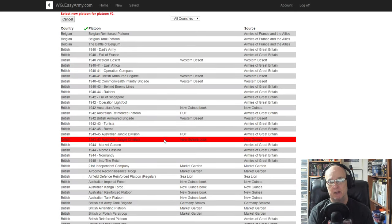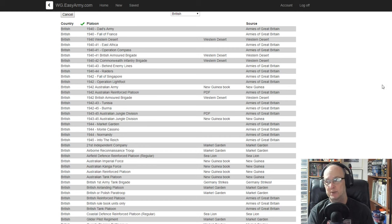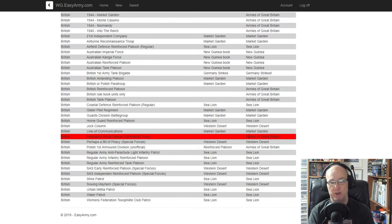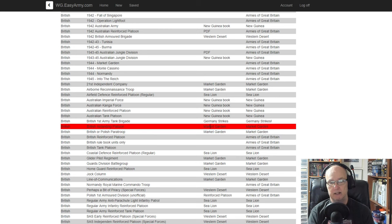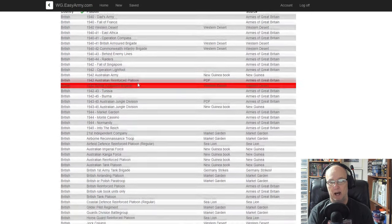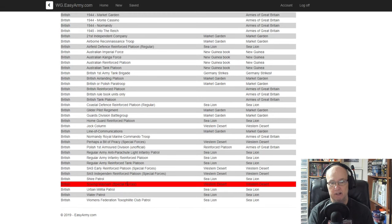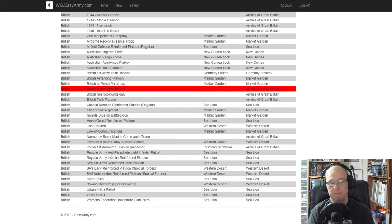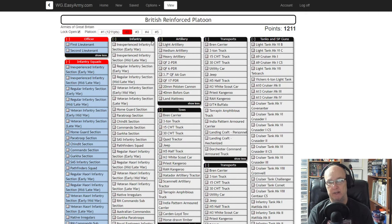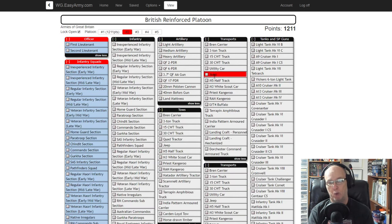I'm going to go to Platoon Two and make something new. Let's do British — my first platoon is American, my second platoon might be British. This is just an experiment. Going down through the list — Market Garden, Air Landing, Reconnaissance, Independent Troops — I don't want those. I want just a standard British paratrooper unit, so I'm going to come down here to 'British Reinforced Platoon' and click that.